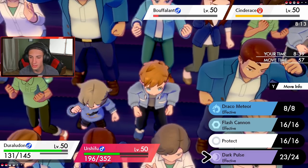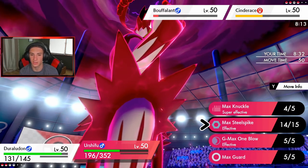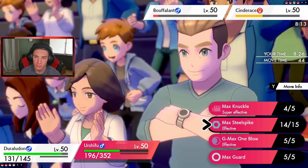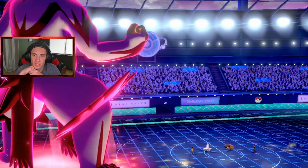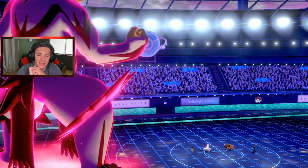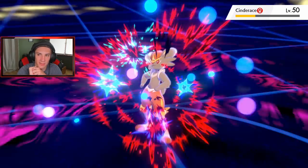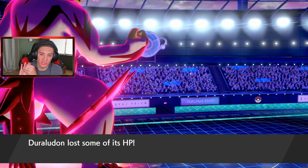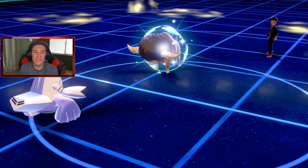I think I take out Cinderace here — let me go Max Guard. Yeah I'm going to guard because the Bounce has to be coming. The Bounce comes through — we block it! Dark Pulse comes out and should take out Cinderace — bye bye! That was a huge threat gone. And the Buffalant goes for a Head Charge into Urshifu — let's go, the reads are huge! Duraludon outspeeds Buffalant, we're fine.